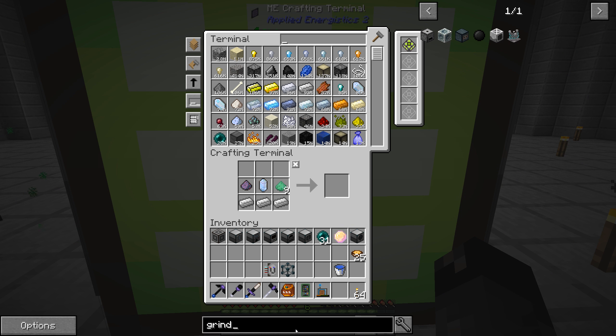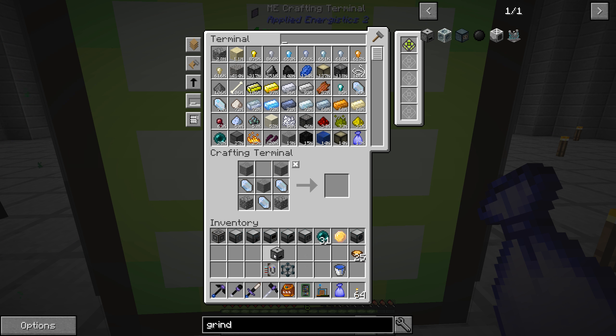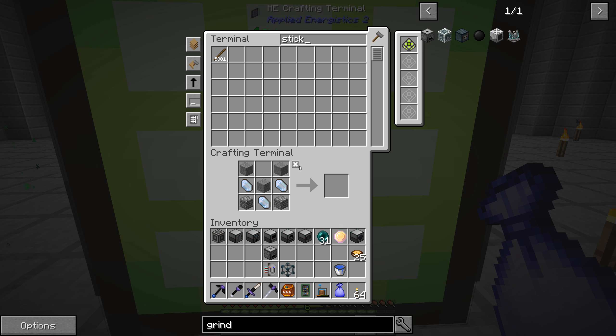We should probably make the grindstone now. We have everything except for this wooden gear, which is just four sticks — very, very easy. And then we need the crank for that, which is five sticks. I don't know how many of these we're going to want. Let's do maybe 16 pearls. Set this thing up right here — pearls in there, put the handle on top and hold right click. Let's go ahead and finish this up, make those booster cards, and we'll be right back.